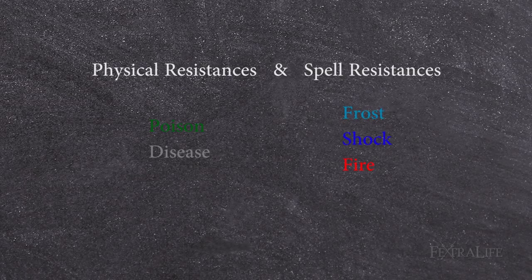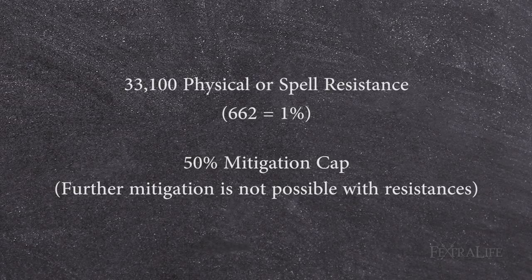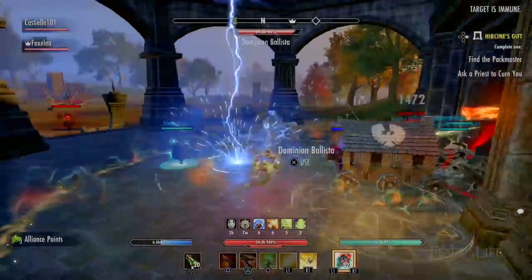At 33,100 physical or spell resistance — 662 per 1% — players reach a cap of 50% mitigation and cannot mitigate any further damage with resistances. For the purposes of calculation, specific resistance to shock, frost, poison, etc., are simply added to your spell or physical resistance when taking damage of that type. If that number would take you over the 33,100 threshold, you would not receive any additional resistance.